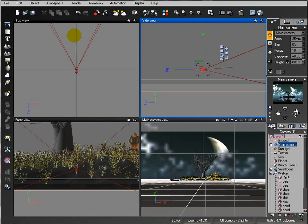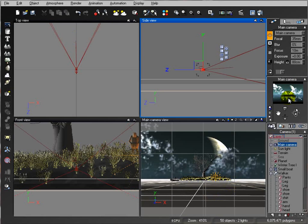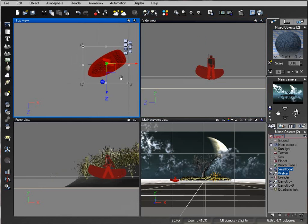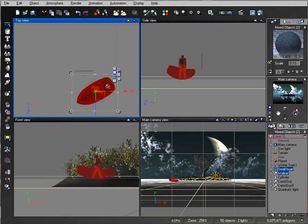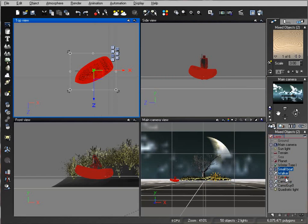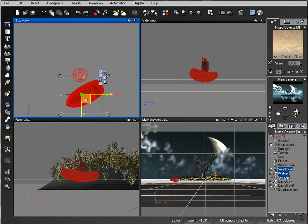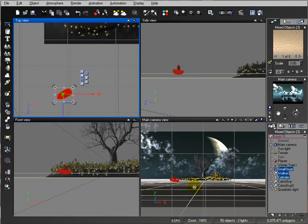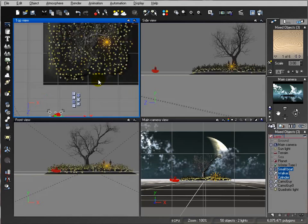I want a little more water visible to see the nice reflection of the clouds and the tree. Let's select the figure in the boat and move them slightly. I notice I'm missing the fishing pole — let's move it a bit closer to create a distinguishing line.